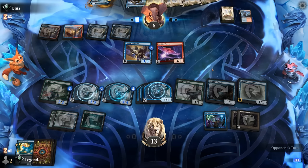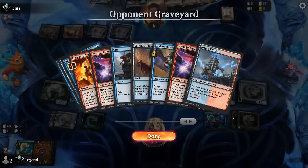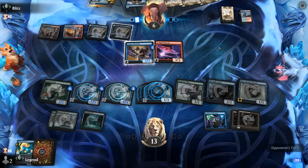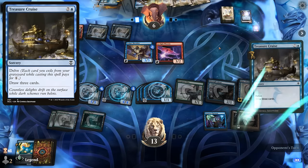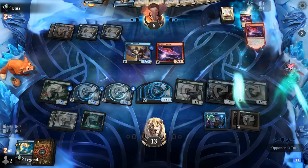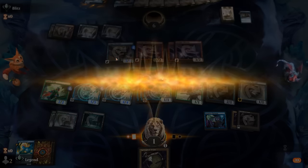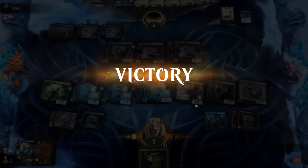Our deck got to go off quite nicely here, but the opponent got somewhat fortunate to mill three Phoenixes in the top however many cards. A Treasure Cruise is incoming, and with double Phoenix that's just enough. Never mind — opponent didn't put an extra +1/+1 counter on Shredder so they were still one short. I'll take it — on to the next one.